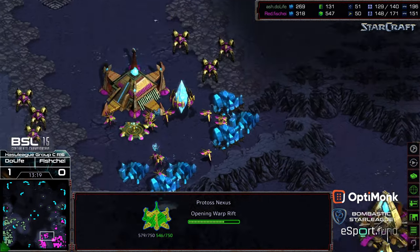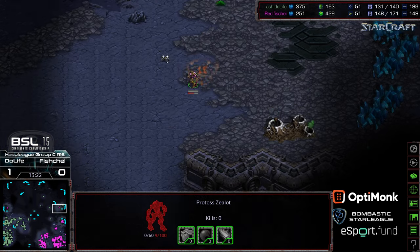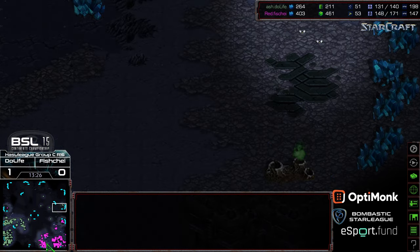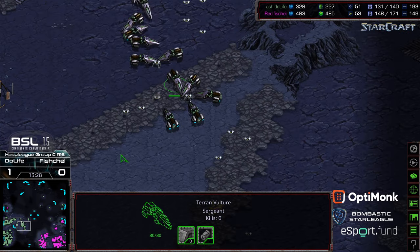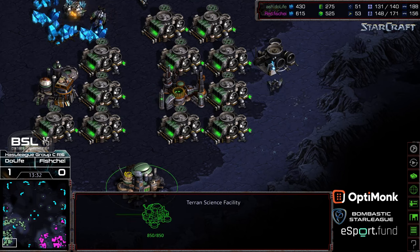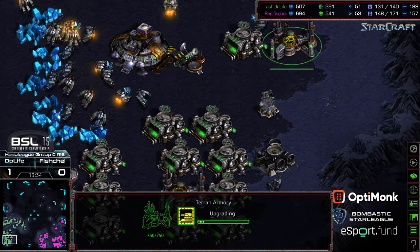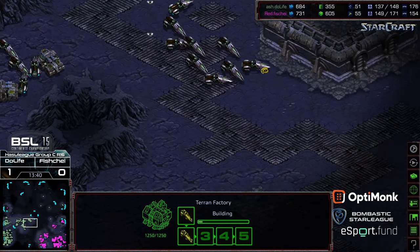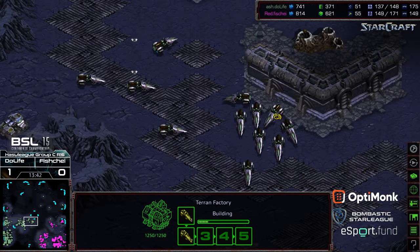More mines being planted. Looks like a zealot just wants to sweep mines to the north. Fisheye is grabbing his fourth base. Plus-one armor on the way; there's a science facility, starport, and a second armory, as well as a fifth factory — going for more of that plus-two weapons, plus-one armor play. Do Life is near max, sneaking forward and mining up to the north.